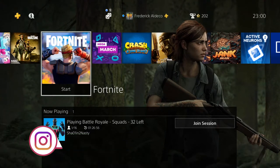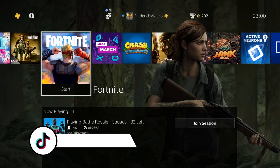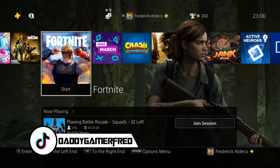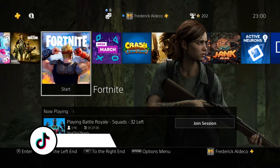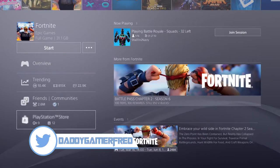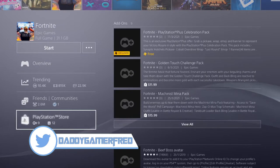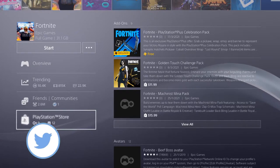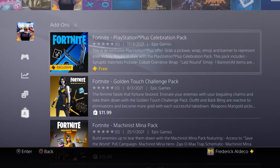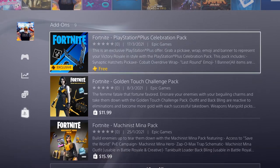Before you hop into the game, you need to go over to the PlayStation Store. The easiest way to grab the pack is when you're on the app — press down all the way till you jump into the tab that says PlayStation Store. Once you're in that tab, you're going to see it right on top with the add-ons; it's going to say Fortnite PlayStation Plus Celebration, and this is for Season 6, so you have all season to grab this pack.